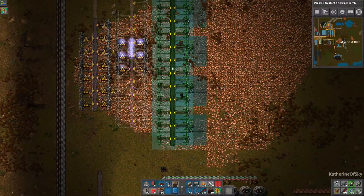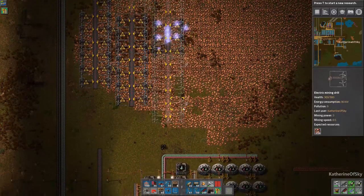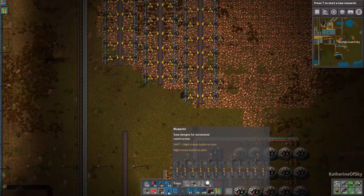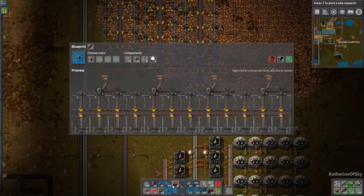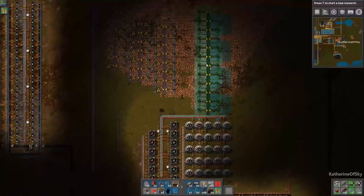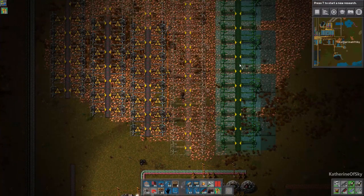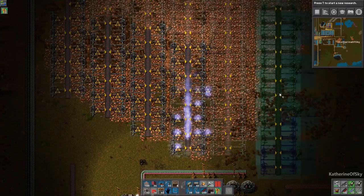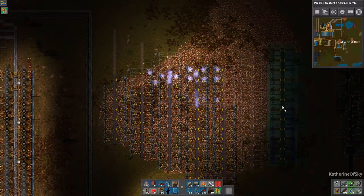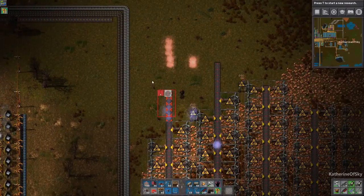I'm leaving one space and I only have power poles on one side of this. I noticed that if I do both sides then inevitably I have way too many power poles and things get mismangled — it's a very bad time. So I no longer do it that way. Just power poles on one side makes it a lot neater and cleaner to deal with.